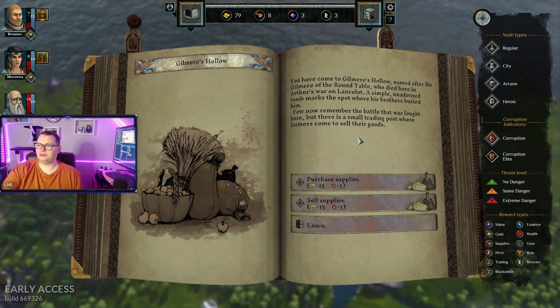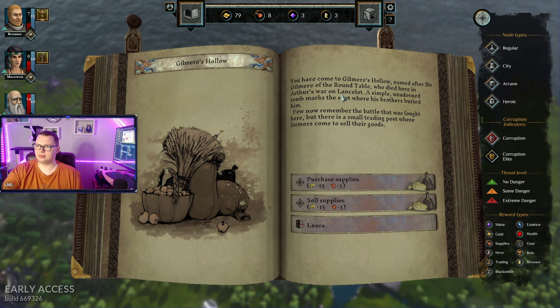You've come to Gilymere Hollow, named after Sir Gilymere of the Round Tabor who died in the war on Lancelot. A simple unadorned tomb marks the spot where his brothers buried him.